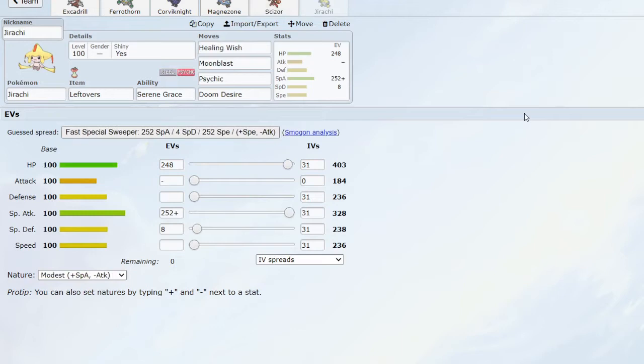Finally we have a bulky Jirachi — this is a strange Jirachi, not the typical Choice Scarf Jirachi you'd often see with Trick. The bulk is there to live hits that are quite important — it can generally live weaker Fire attacks and Fighting attacks quite nicely thanks to being part Psychic type. Moveset-wise we have Healing Wish, which is super important to this team because sometimes the team lacks recovery. For example, if Magnezone gets dropped down to Sturdy, Healing Wish can restore its HP and status, allowing it to live on Sturdy again, potentially getting a second Mirror Coat off.